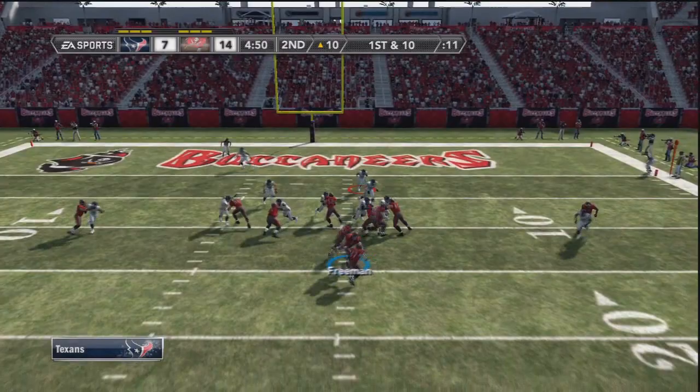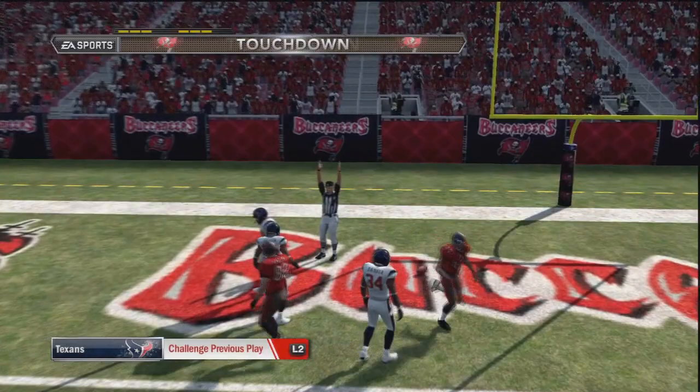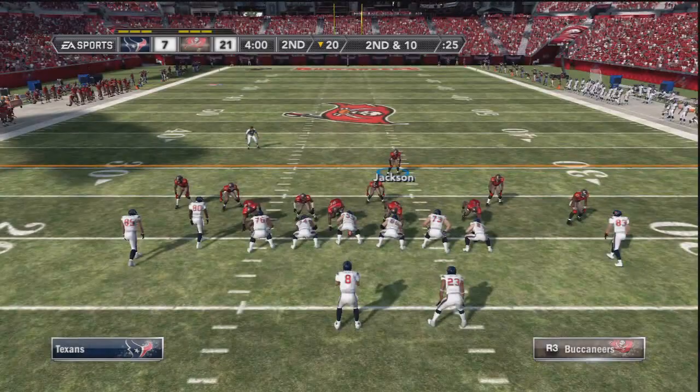Right here, a great interception by Aqib Talib — I was playing a man. He actually has great man coverage, so you don't have to worry about him in man, but you know there are some people out there who can beat man coverage. And right here, another magical catch — I didn't expect that touchdown, it was kind of crazy right there.